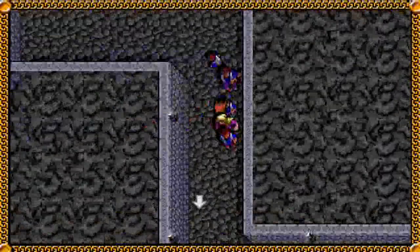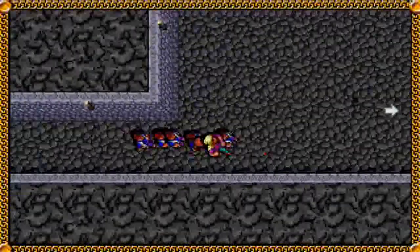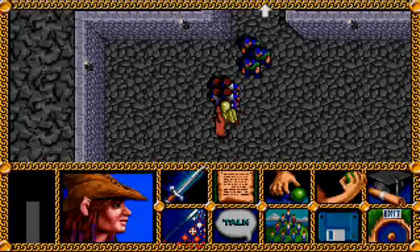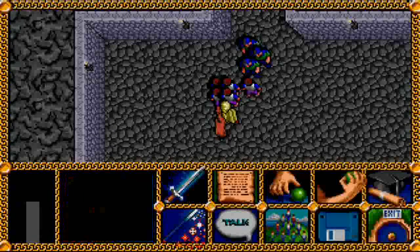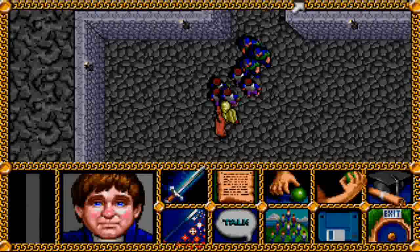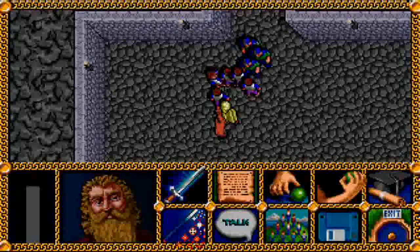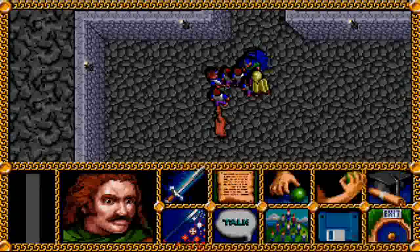She did mention something about the white council when we first met her back in Buckland. The guards immediately spot you — 'There's the intruders,' the leader shouts. 'Kill them.' Now that we have the prisoner Knob Appledore in our party, they'll know we're not friends of theirs and they'll attack you on sight.